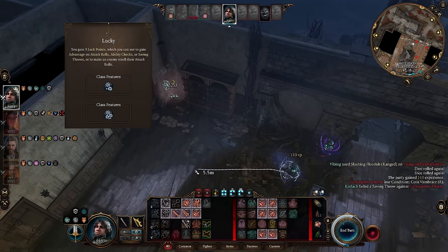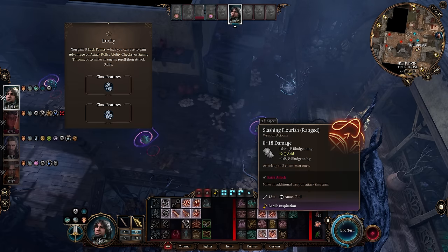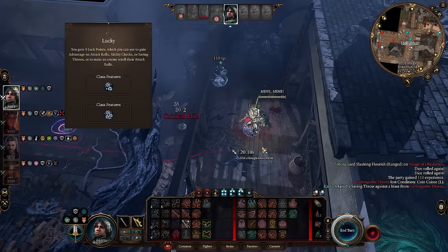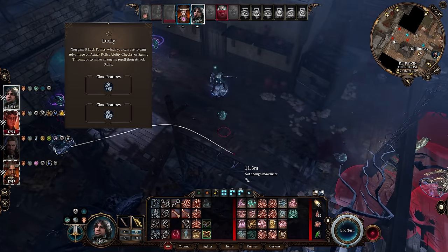I haven't actually used Lucky personally, so for all I know it might be bugged, but on paper you can use one of your 3 luck points to reroll a failed attack, ability check, or saving throw with advantage. On the occasional miss that should be really helpful, especially if you're in a difficult fight. It can also be used to reroll an enemy's attack roll, which would be really helpful if they crit.